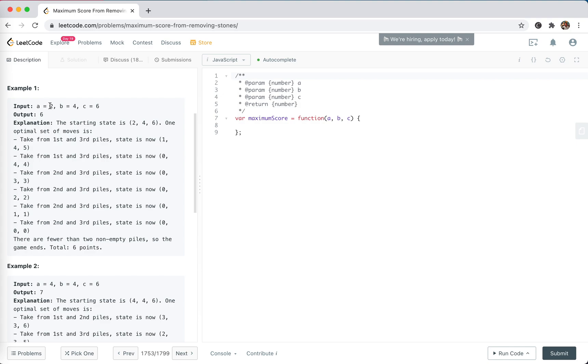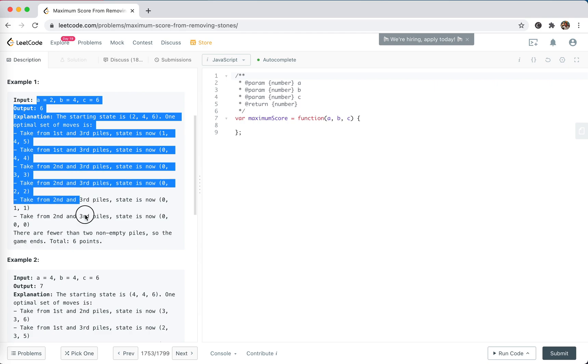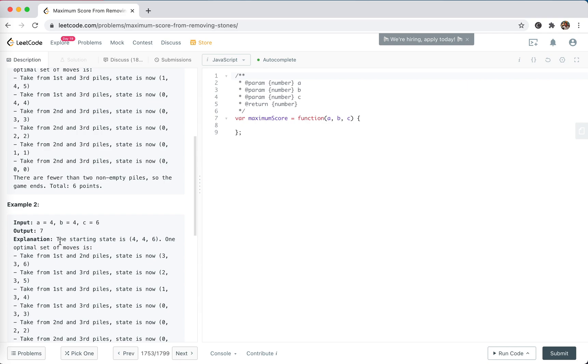Let's look at an example: a=2, b=4, c=6. We could remove two from a and two from c, then we get four and four — two piles with the same amount. We could use four steps to take them all out, so the answer is two plus four equals six. We can draw a conclusion: if a plus b is less than or equal to c, we can always empty the two smaller piles — take two from a with c, and four from b with c.